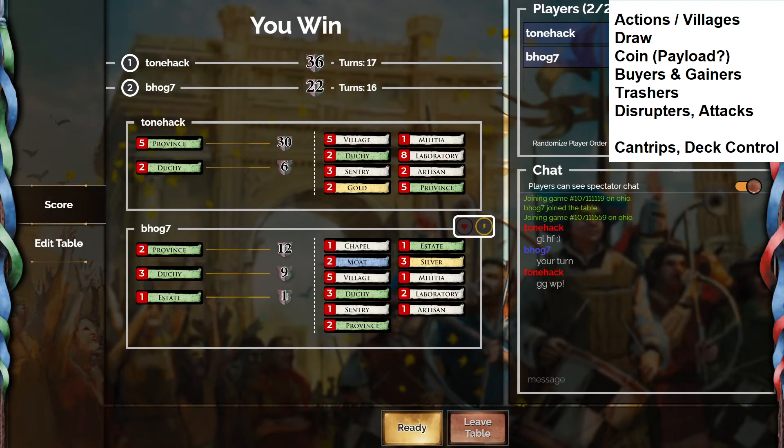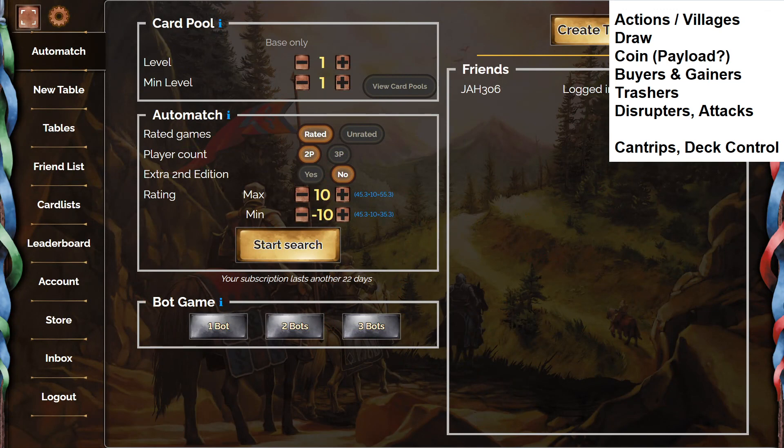Another fun game of base Dominion. You can see the little rubric we have here — just things to pay attention to as we look at our kingdom, the board we're given each game. It told us so much about what strategies are possible, which strategies are good, how many cards we can gain per turn, how many terminal actions we can play. This is going to help a lot even when we start playing with expansion cards we're less familiar with — we can quickly identify what a card does: does it give me actions, draw, coin? That stuff is really important. That's it for me — I hope you enjoyed it, and until next time, take it easy!